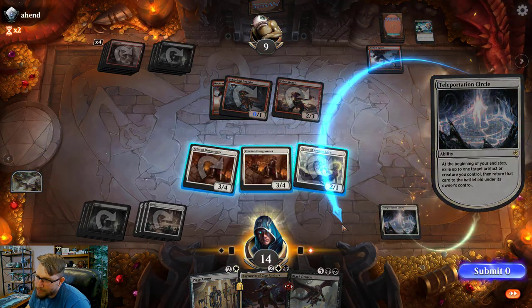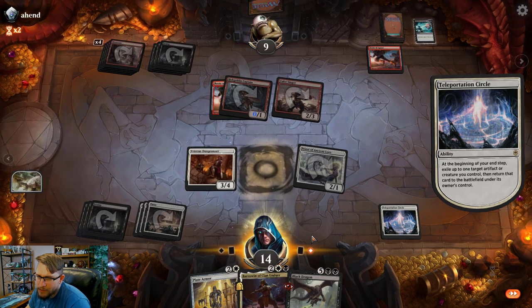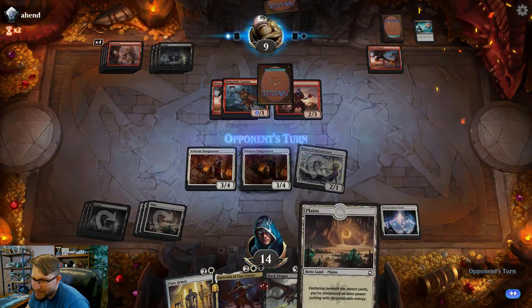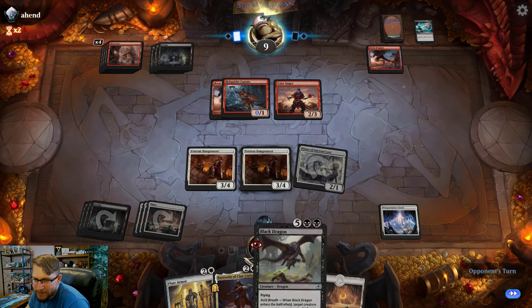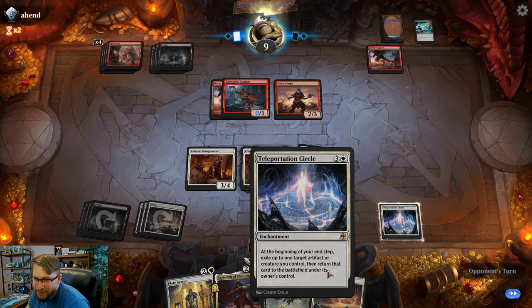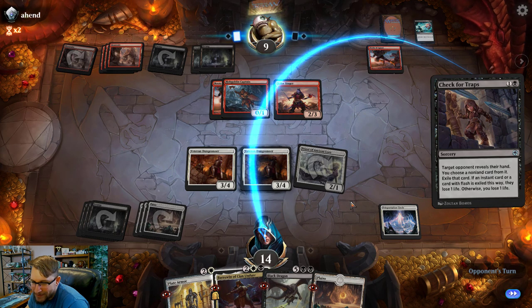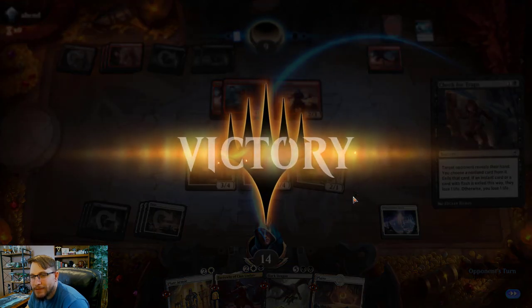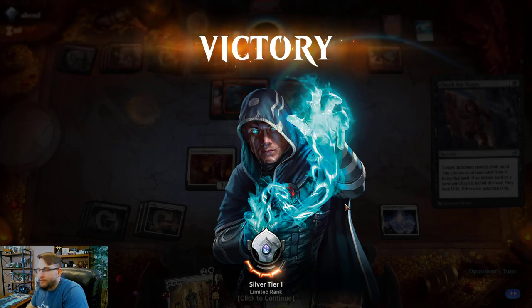I don't know why I didn't attack for three-four here — I was clearly thinking about something, worried about some sort of haste, I really don't know. Because I would still have the three-four back. Check for Traps gets rid of my Black Dragon, but it doesn't matter. Yeah, I definitely should have swung for three there.